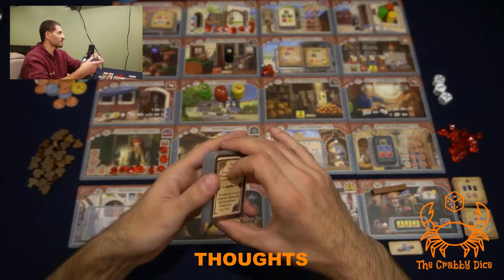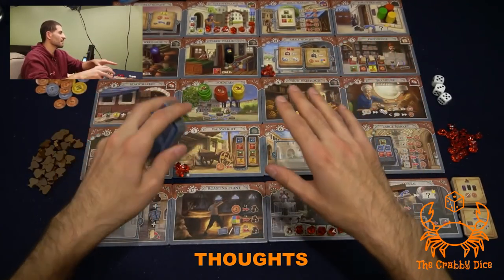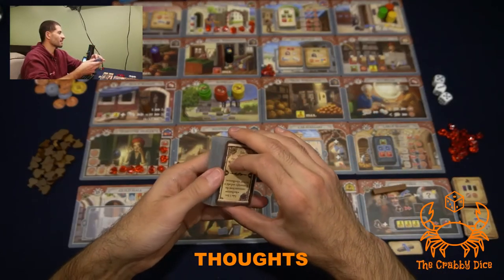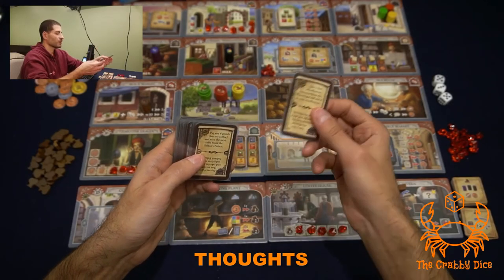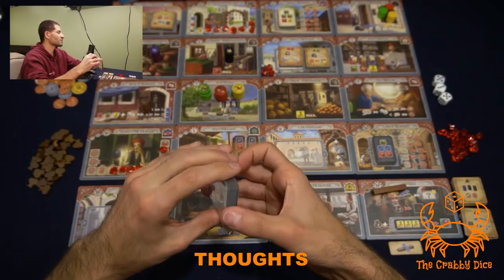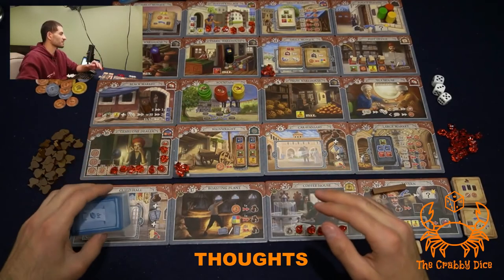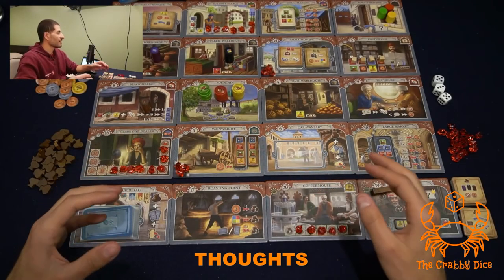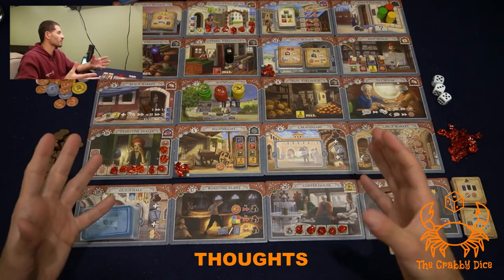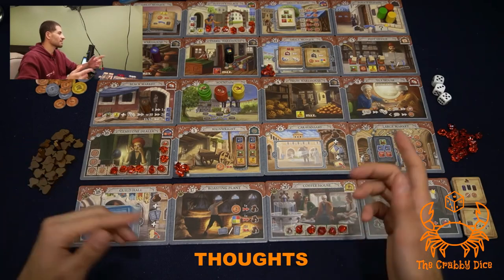I absolutely love the guild cards — they're probably my favorite addition to the game. They're super powerful, but they do take your whole turn, so keep that in mind. You always get an awesome benefit from the card, for example: take a free wheelbarrow extension, pay any six goods to get a ruby, and so on. They're all extremely powerful and game-changing, so if somebody is hoarding these cards they're going to have some pretty awesome turns coming up. That's my overview — definitely throw it into the base game if you're playing four or five players with newer players.